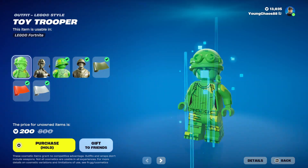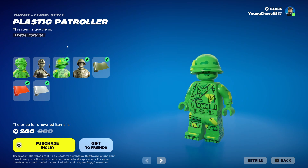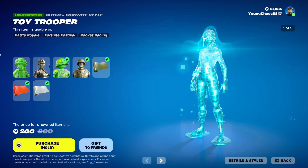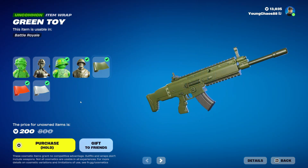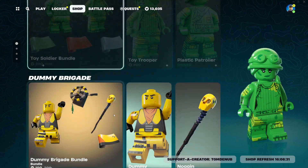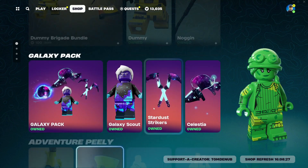We also have the Toy Soldiers Bundle. I really do like how these skins turned out. We have Toy Trooper and Plastic Patroller, both uncommon outfits at 800 V-Bucks, as well as their LEGO counterparts which include color variants — you can change the color from the default green, gray, and red. Same thing goes with the Plastic Patroller outfit — we have Green Toy, Red Plastic, and Gray Toy. These are all uncommon wrappings, purchasable through the bundle or separately.